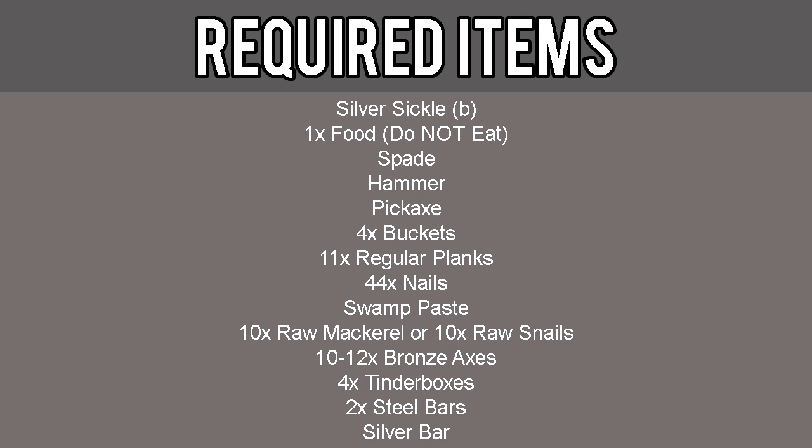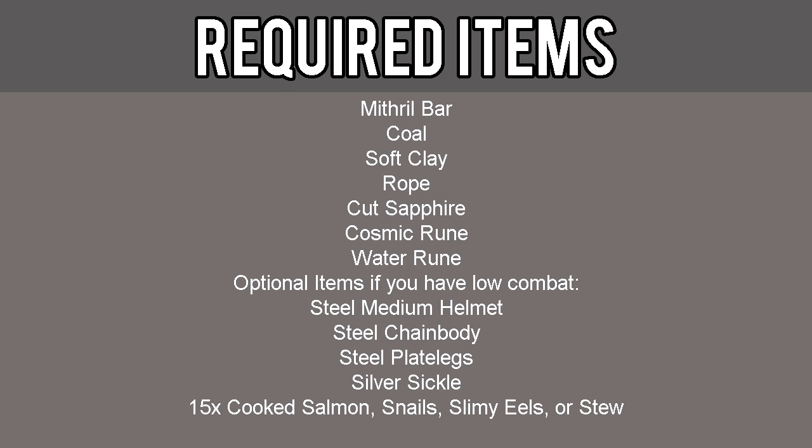The required items for this quest include Silver Sickle Blessed, one piece of food — do not eat this food as it will be given to an NPC — spade, hammer, pickaxe, four buckets, 11 regular planks, 44 nails, swamp paste, 10 raw mackerel or 10 raw snails depending on what's asked, 10–12 bronze axes depending on what's asked, four tinderboxes, two steel bars, silver bar, mithril bar, coal, soft clay, rope, cut sapphire, and cosmic rune.